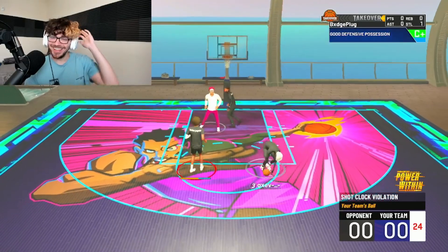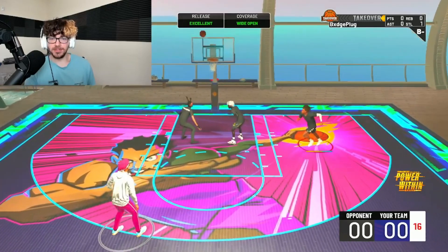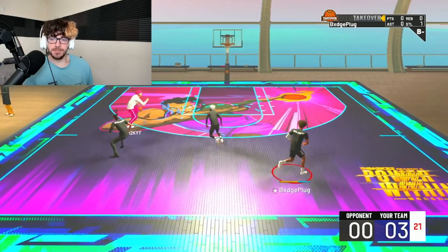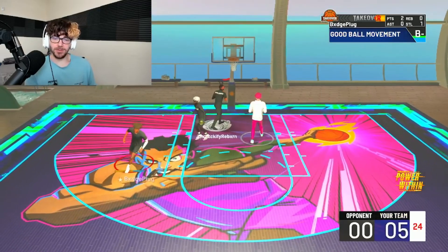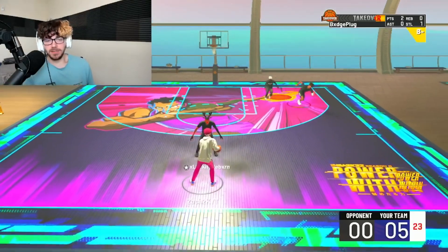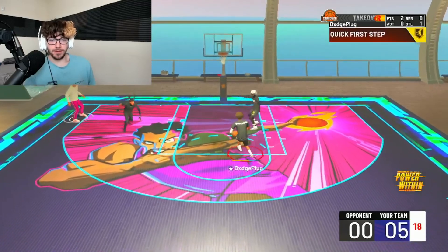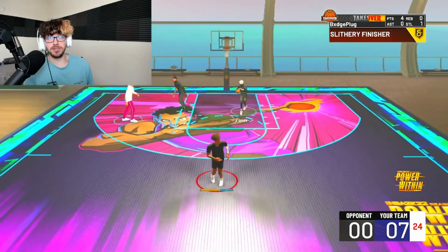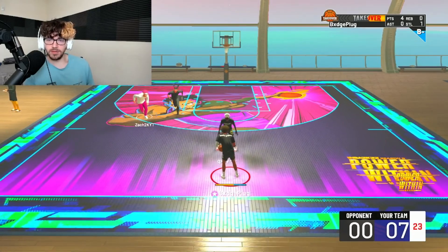Good shot man — that point center is a fire looking build, the name alone is just clean. That's that 100 driving dunk baby — 100 driving dunk is insane. You can technically just say it's 104 because you got floored. Come on — 95 driving layup and you got Floor General on Hall of Fame. Oh it's 99, you have Floor General on Hall of Fame — we're out here just OP'ing in the paint.